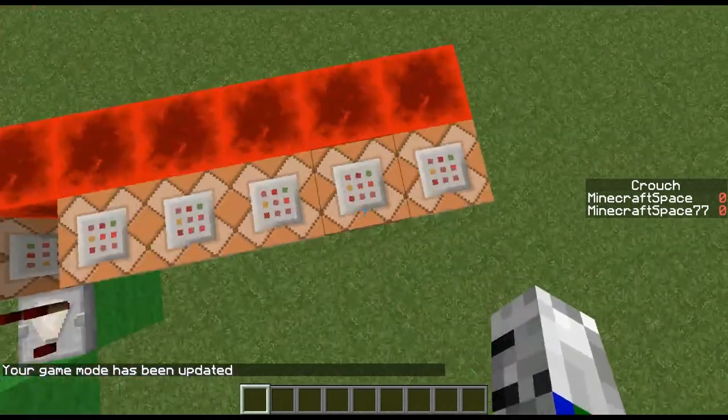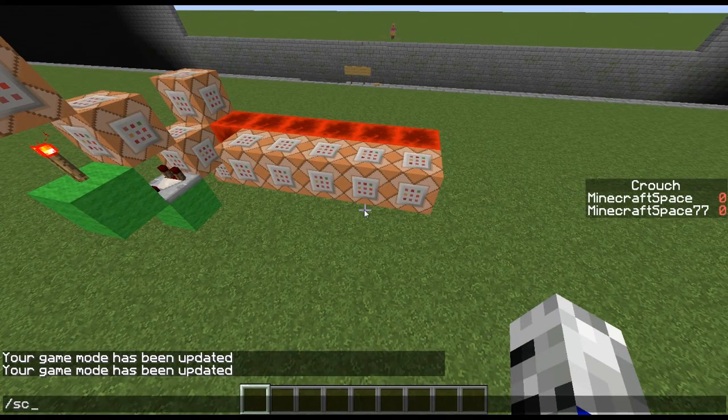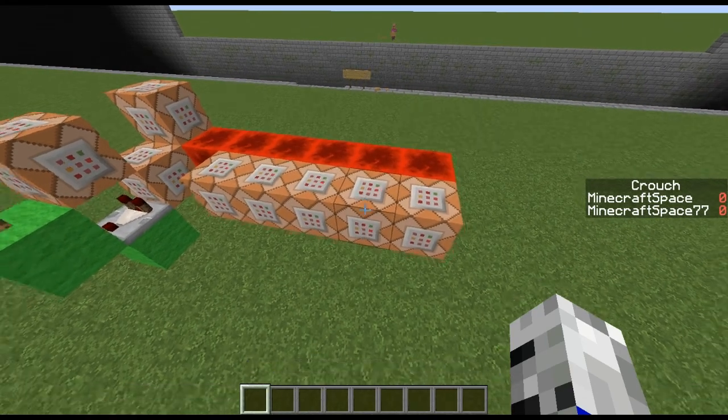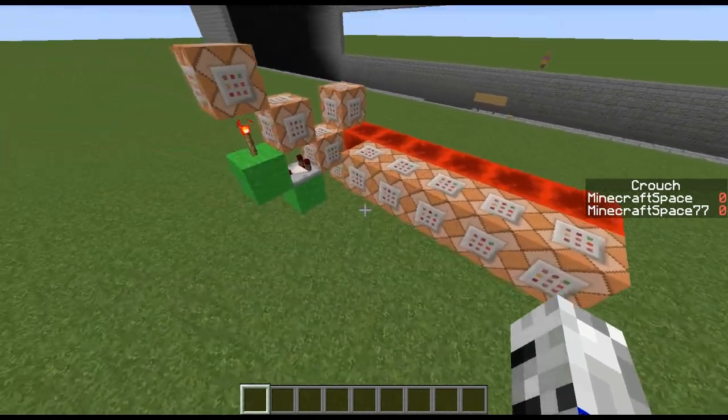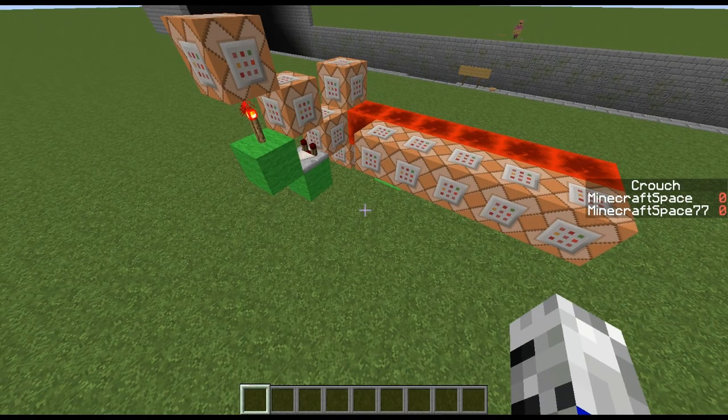I'm going to show you the commands — it's just these two. But first you have to make a scoreboard objective, so type in: scoreboard objectives add, call it 'crouch', and make it a stat dot crouch. Then just press enter and there's your score.